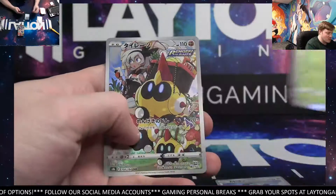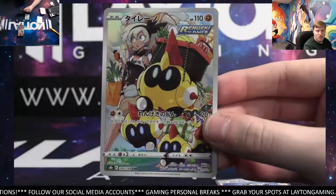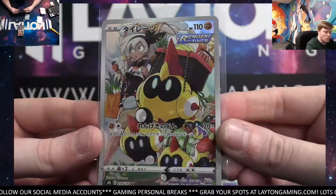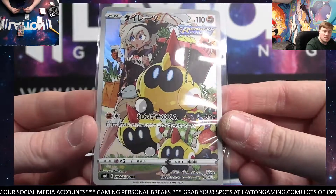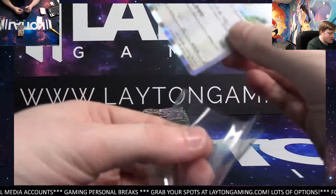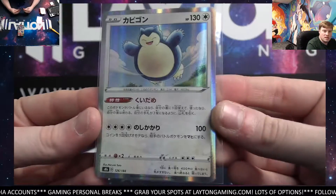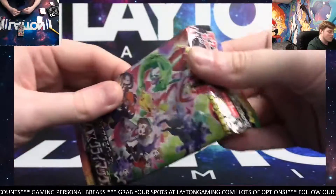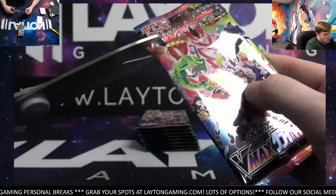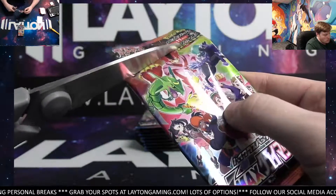Snorlax holo for you, Sylveon, and nice — you said you liked this one — the Phalanx character rare. That is indeed a sick one. Very cool card. And the Snorlax holo. Pack one off to a great start.